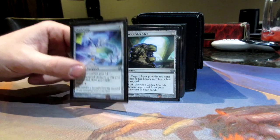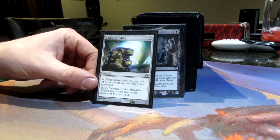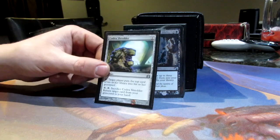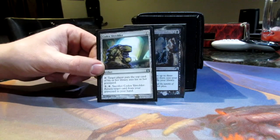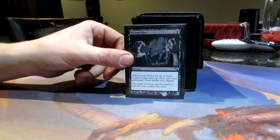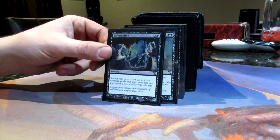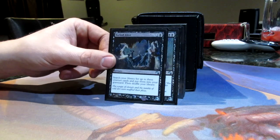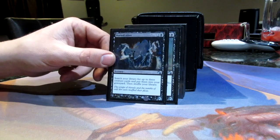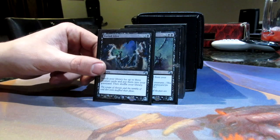Skullclamp is going to draw you a ton of cards — just keep your hand full. Codex Shredder is great — turn it on yourself and start hoping for zombies in the yard. Even if you have important spells, you can regrow with it and get any card back. Buried Alive — jumpstart your graveyard, just get three whatever you want. Usually it's going to be Vengeful Dead or whatever you need, like the big powerful stuff — depends on where you're at in the game.